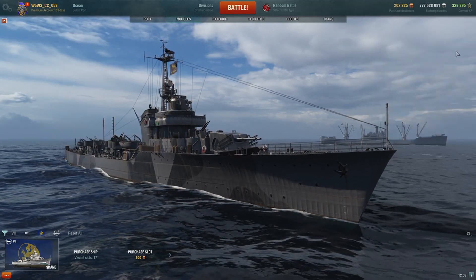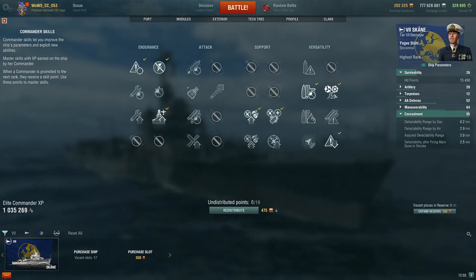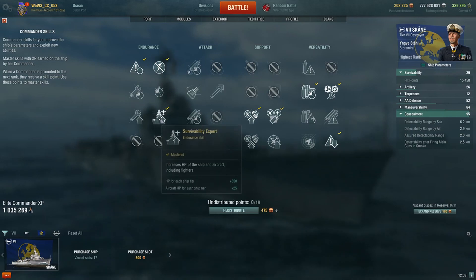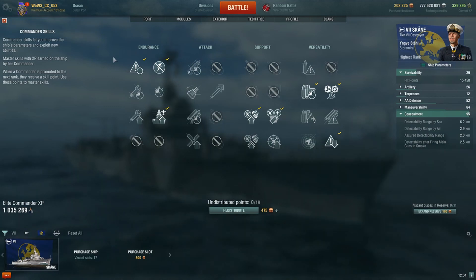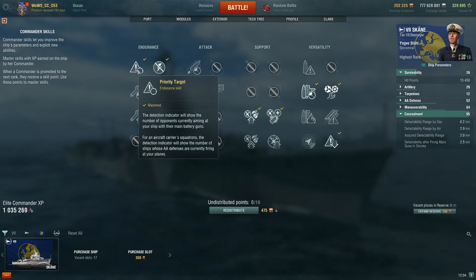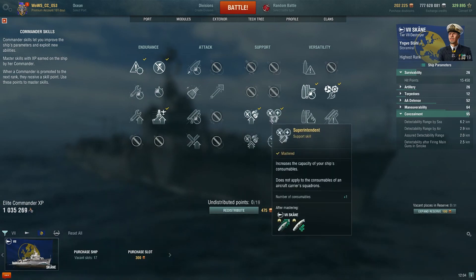Moving on to the captain skills, starting with Preventive Maintenance, Last Stand, Survivability Expert, and then Concealment Expert for your first 10 points when training up a new captain. The remaining 9 points I've gone for a very strong build with Priority Target, Adrenaline Rush, Basic Firing Training, and Superintendent for the complete 19-point captain.